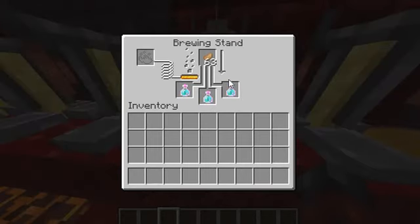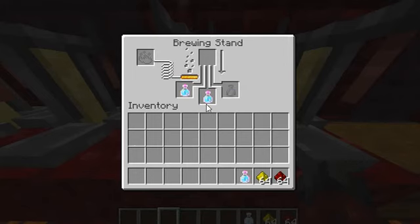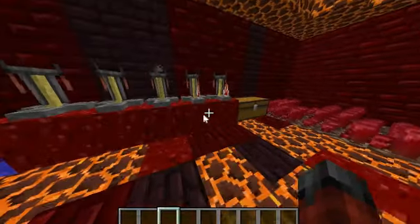So here's the thing. When I put a rabbit's foot in, it makes Potion of Leaping. So if I take that out — whoopsie doopsie. I take one of each. I'll put Glowstone dust in this one, and I'll put Redstone in this one. I'll have two in Redstone. I'll be right back with the results.